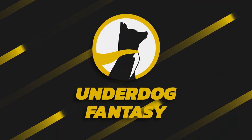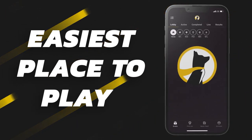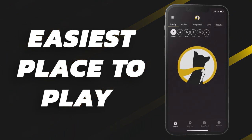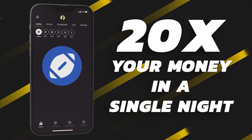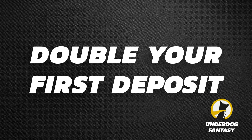Underdog Fantasy is the best and easiest place to play fantasy sports. Sign up now with code POODLE and you'll double your first deposit up to a hundred dollars in bonus cash when you make your first deposit of ten dollars or more. It's simple: deposit $100, get $100 free. Good luck and have fun.